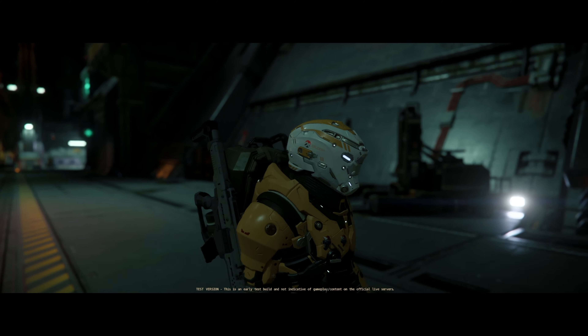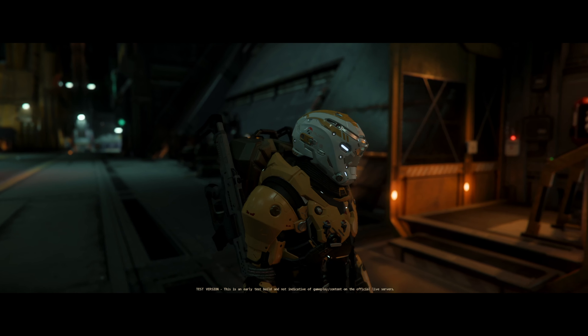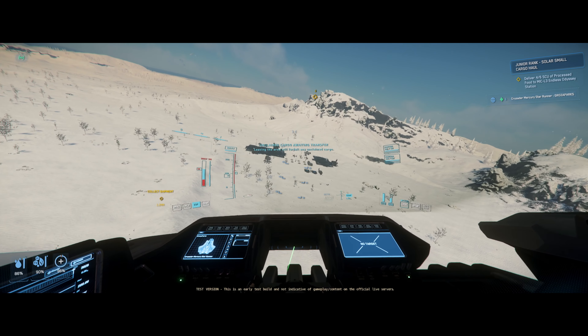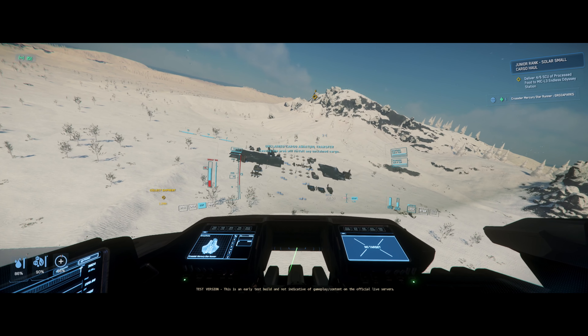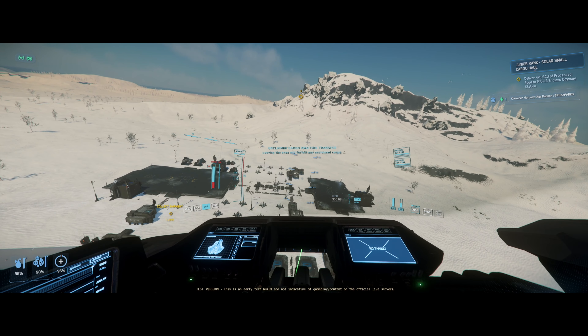The plan is that we're going to do a regular old gold run from Microtech to ArcCorp. We're going to head in our MSR to Shubin Mining SM0-18. First thing you're going to notice as you approach the mining facility is that there are three new structures here — those are the freight elevators.